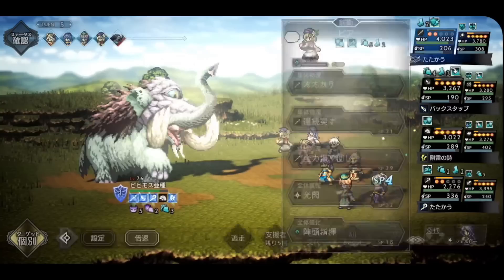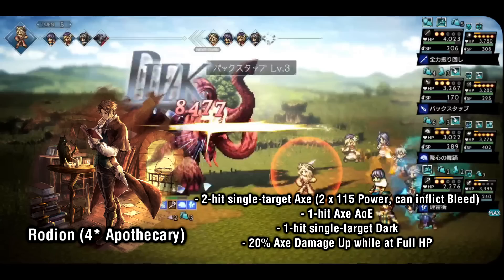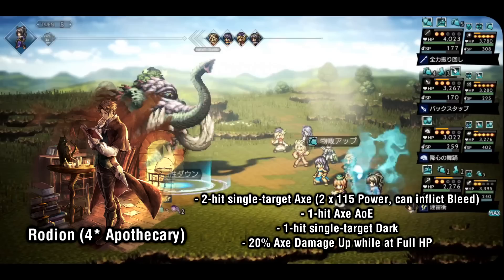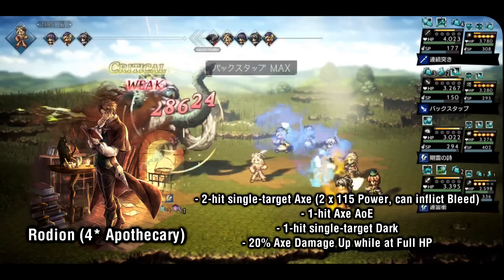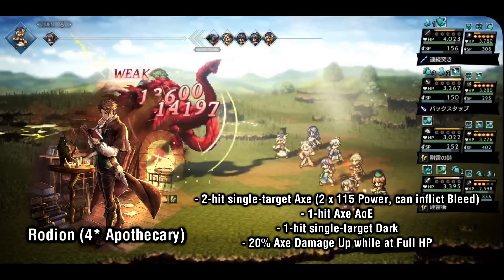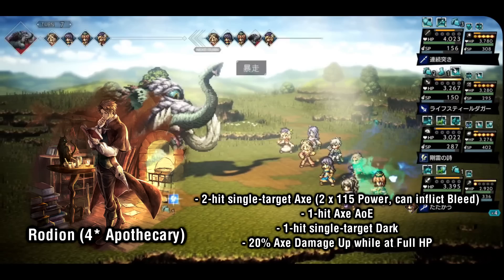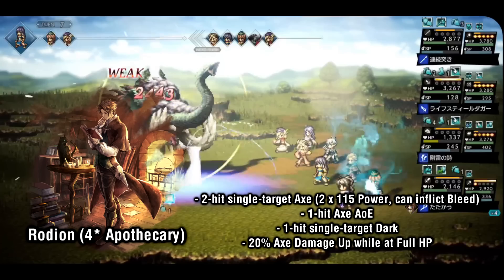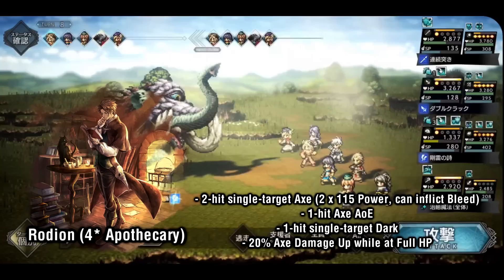After Shelby is Rhodion, who is the other 4-star axe with a multi-hit skill. However, Rhodion's is a bit unusual with a really high damage multiplier of 2x115 that can also inflict a bleed debuff. Throw that on top of his passive giving him 20% axe damage up while at full HP, and Rhodion could potentially do a lot of damage. The downside is that this skill is extremely expensive SP-wise. Outside of this, his kit includes 1-hit axe AoE, 1-hit dark single target, a light defense buff, and a single target regen. Bleed falls off heavily over time unless you're playing him alongside units that have bonus damage against bleeding enemies.